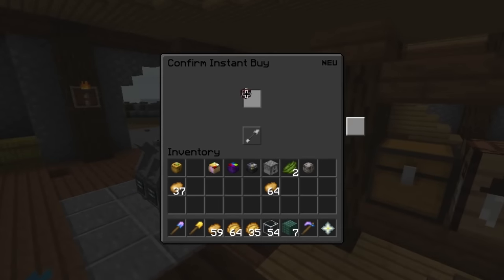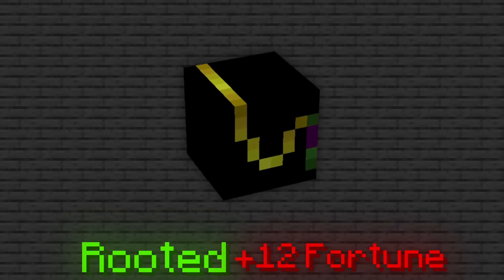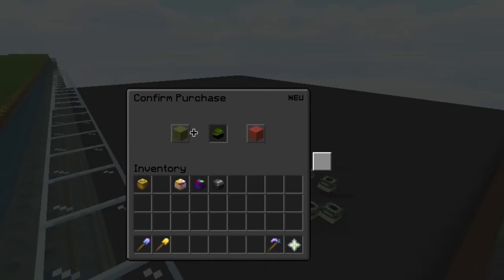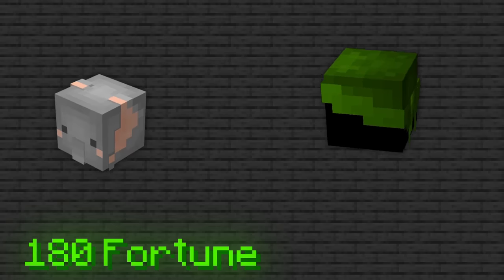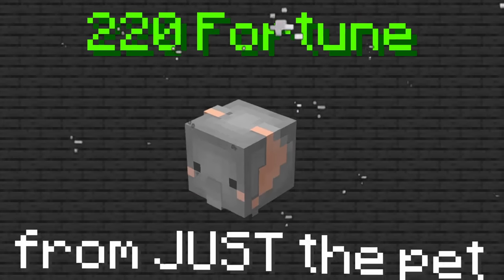I also bought 4 borrowing spores and put rooted on the equipment for another 12 fortune. Then I switched out my rabbit pet for an elephant with a yellow bandana as the pet item. Normally the elephant gives 180 fortune, but because the bandana gives 4 fortune per garden level, I got 220 fortune from just the pet.